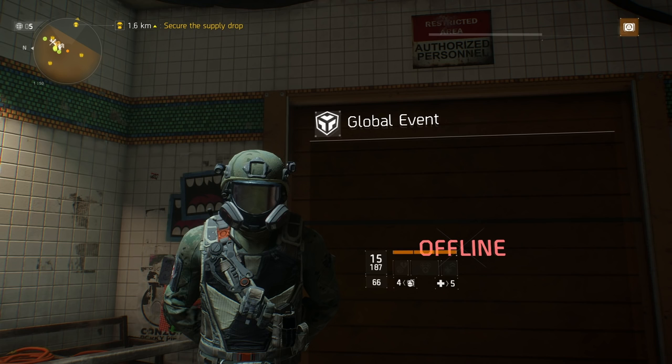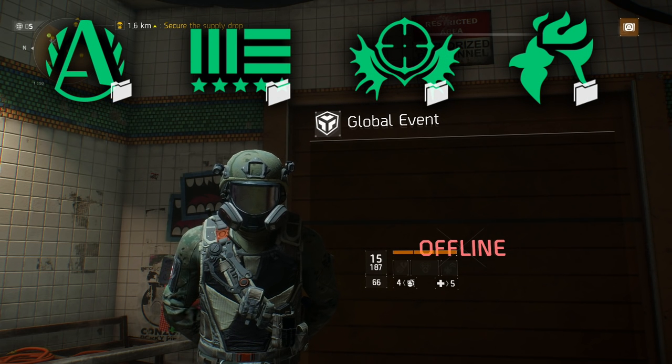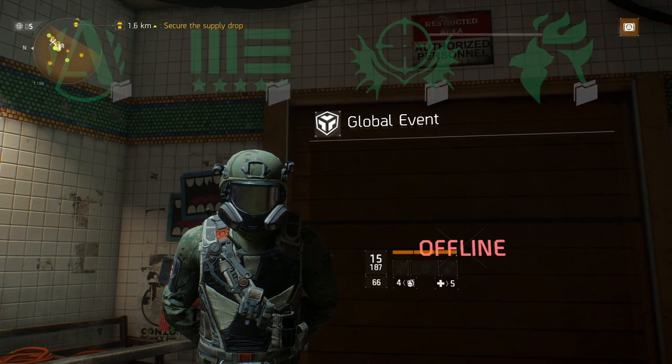The gear sets you can get during this global event are Alpha Bridge, Fire Crest, Hunter's Faith, and Tactician. All four are really fun to play. I personally need better Alpha Bridge gloves so I'll be farming for that. I'd highly recommend farming Tactician pieces — it's great for farming Resistance with a one or two-man team. Fire Crest is really good for PvE, Hunter's Faith is great for damage against NPCs, and Alpha Bridge is a decent PvP build. I'll be releasing a build video later this week.